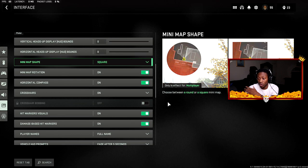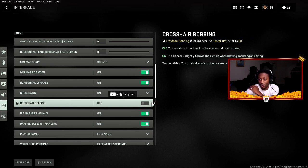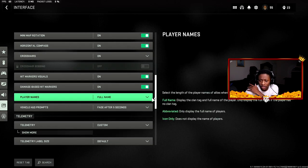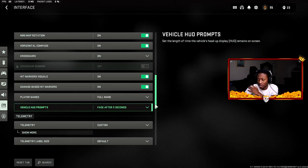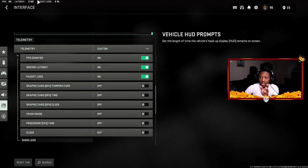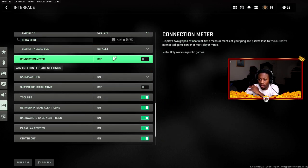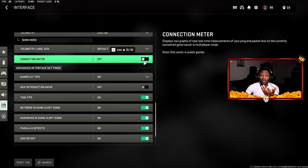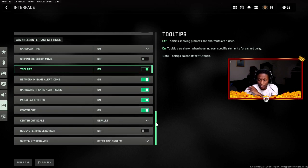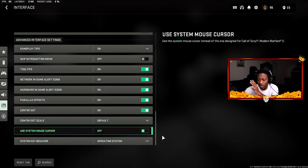Minimap shape is set to Square — you see a lot more than with the round option. Minimap rotation is on. Horizontal compass is on. Crosshairs are on. Crosshair bobbing is off — you want your crosshairs static in the center. Hit marker visuals are on. Damage-based hit markers are on. Player names are set to Full Name. The rest — telemetry, center dot, parallax effects — are personal preference or default.